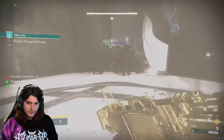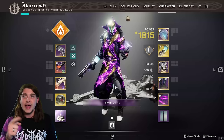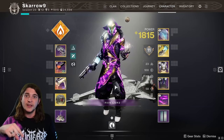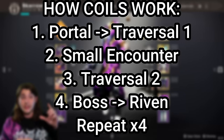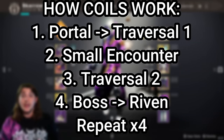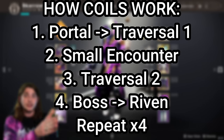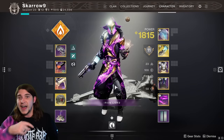Each time you enter a pathway through a portal it doesn't end until you get back to Riven. Generally you'll go into a portal, there'll be a small traversal section, then a mini encounter where you kill a bunch of adds, then another traversal section and a final boss. When you kill the final boss you go back to Riven and can spend all the shards you got on new upgrades — that's one pathway.